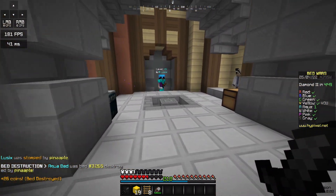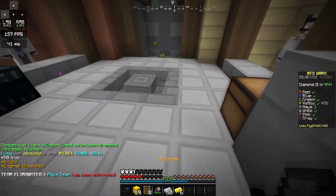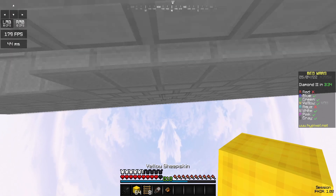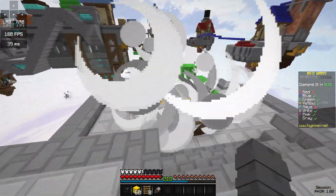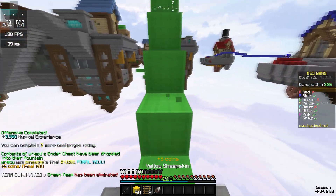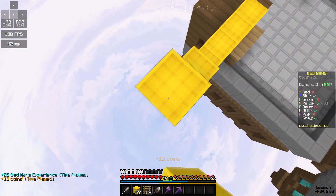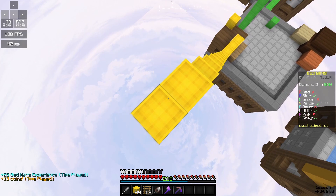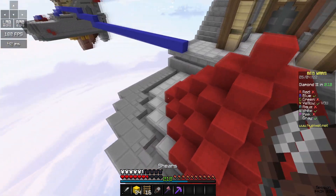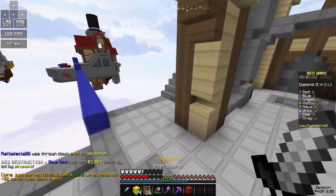Not bad for the first PVP encounter of the day. There we go — please, okay, that's close. Let's go — wow, flawless, completely. We're all about speed here. Why is there wool? How do they have so much red wool? Like, what? That's actually weird — is it glitched or something?